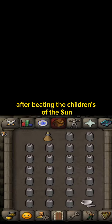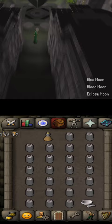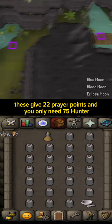After beating the Children of the Sun quest and Twilight's Promise, travel back to the antechamber with a butterfly net and butterfly jars. You need to catch Moonlight Moths. These give 22 prayer points and you only need 75 Hunter.